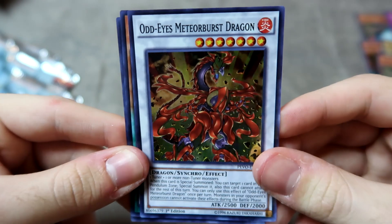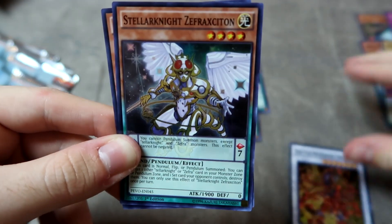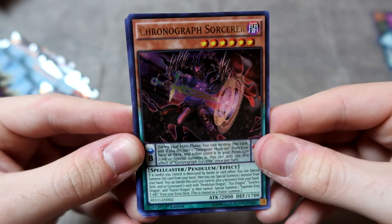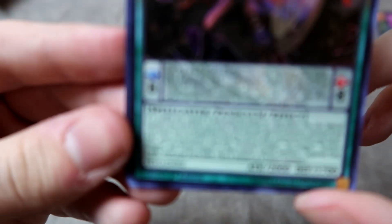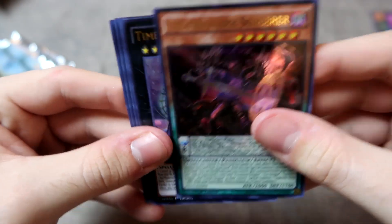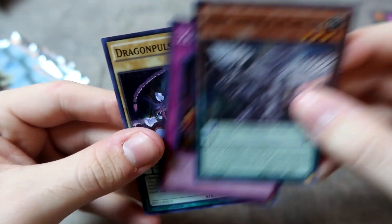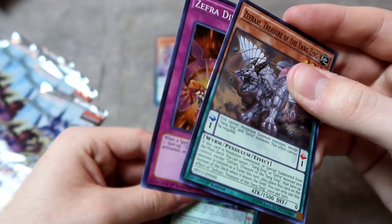An Odd Eyes Meteor Burst Dragon — kind of useful to have with Odd Eyes Fusion as something to dump from the extra deck. We don't have one of those yet, but it is in this set. Also a Tuning Magician and a Chronograph Sorcerer — that's one. We're going to need three of this fella. I think this is the most expensive card in the set right now. He's absolutely crazy — the only one of his brothers still standing, as Astrograph Sorcerer is banned. Behind him we got Time Star Magician; we can throw it in the extra deck. Also some Zephra cards, and we could maybe consider playing the Zephra variant if we pull enough cards.